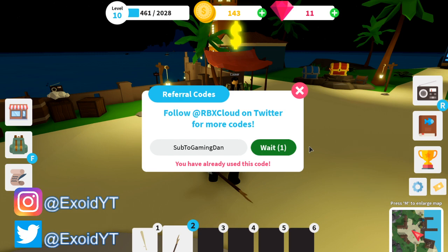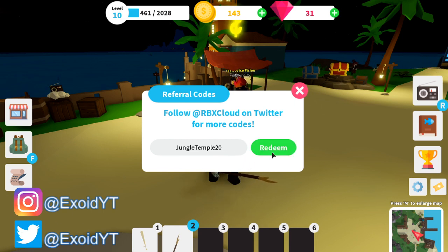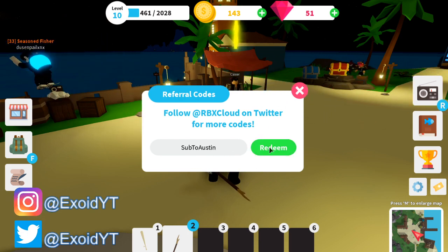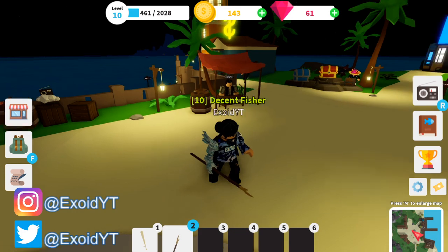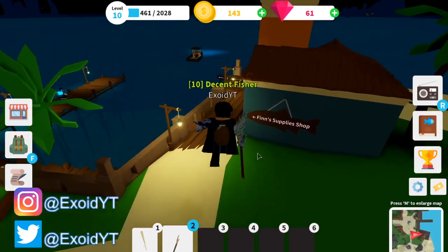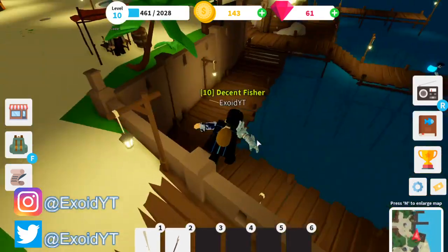After that it's 'sub to gaming dan' — redeem. I've already used this code. Next one is 'whale of a time 2' — I've already used this code. After that it's 'sub to kiraberry' — redeem — and I got another 20. After that, 'jungle temple' — 20 — redeem. And next is 'sub to austin'. If you guys don't know who Austin is, make sure to check him out — he's an amazing YouTuber. We actually have 60 gems right now, which does allow us to upgrade our fishing rod.